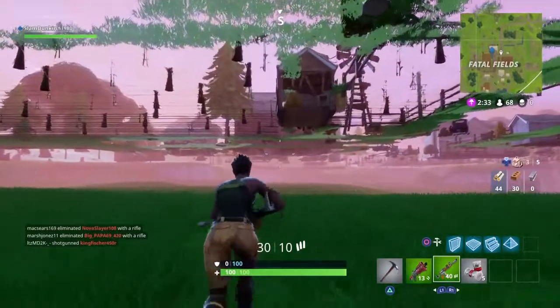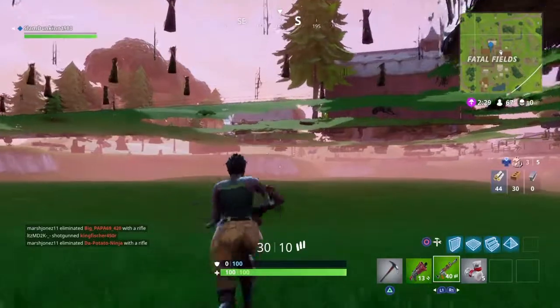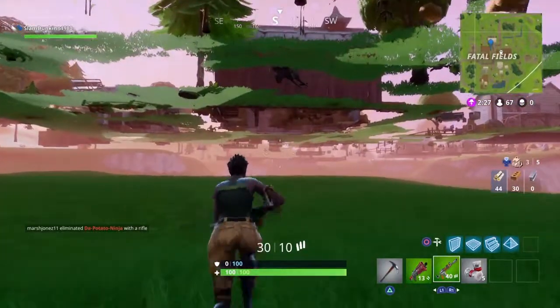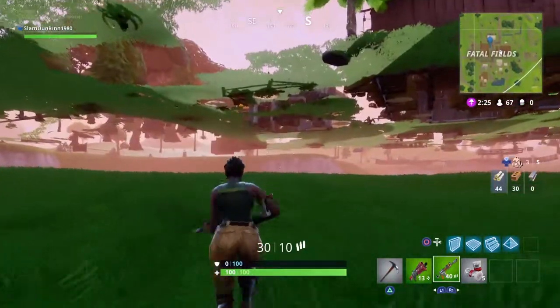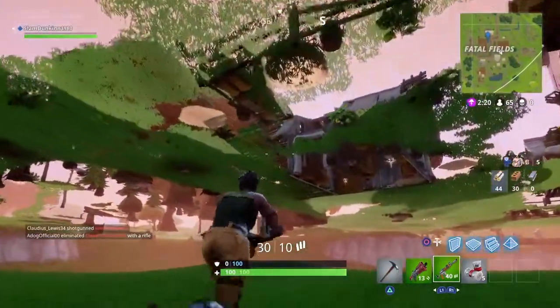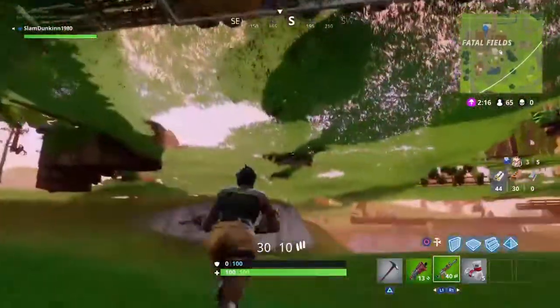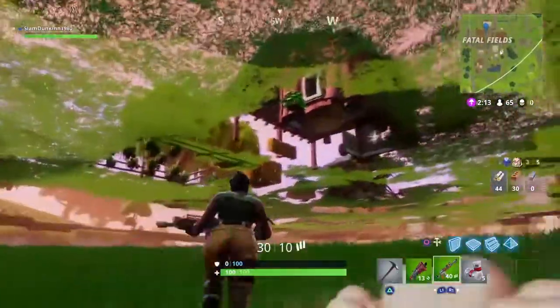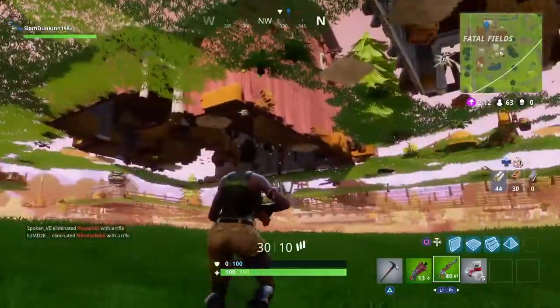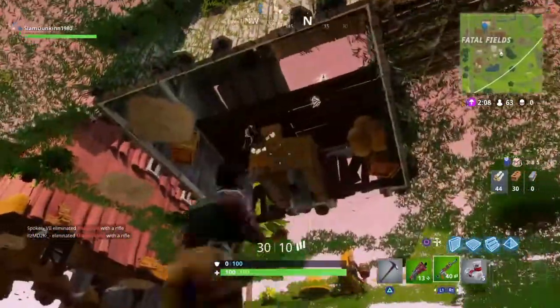Then you can just come under here and just kill people, get guns underneath here, steal stuff. Like there's a guy over here — I'll kill for you, or over here. And they can't see you or kill you. So pretty much it's a hack just to win the game. There's not much people can do about you being down here. Pretty easy to win a game with it.